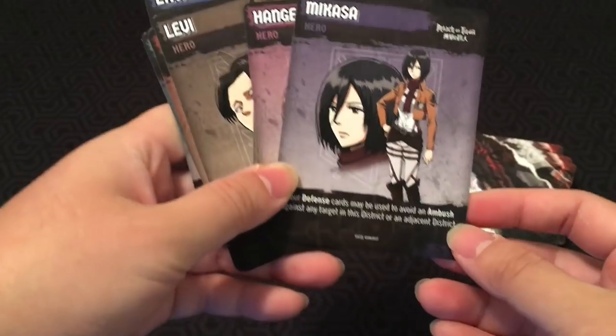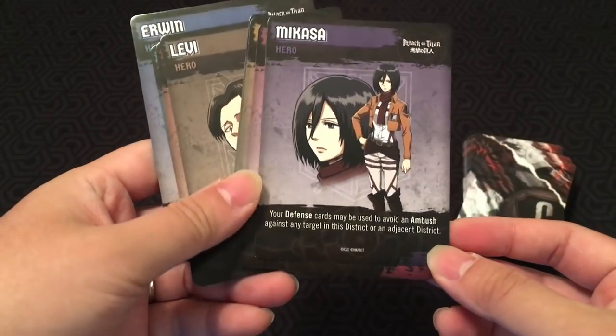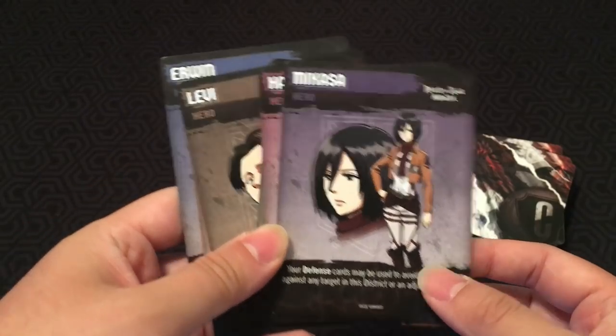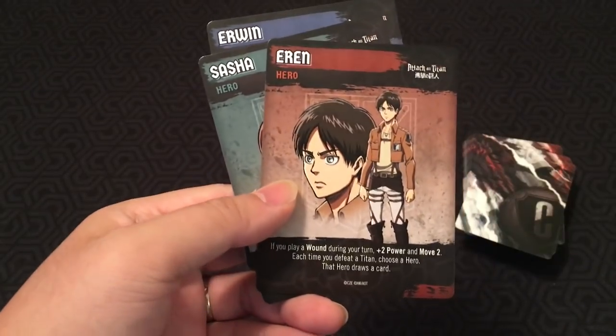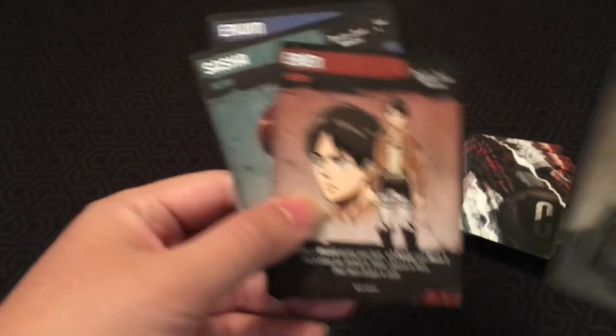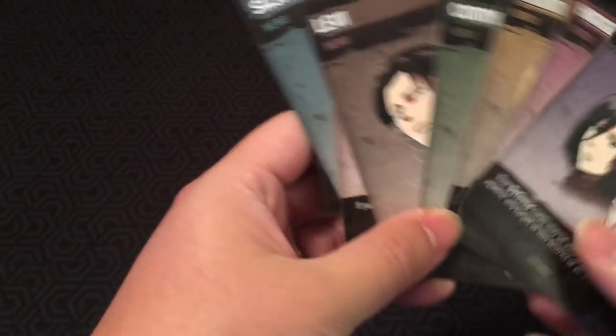Each of you gets a hero. They all have different powers — like Mikasa, whose defense cards may be used to avoid an ambush against any target in this district or an adjacent district. Eren gets plus two power and move two if you play a wound during your turn. Each time you defeat a Titan, you choose a hero and that hero draws a card. There are eight characters total, each with their own special power.